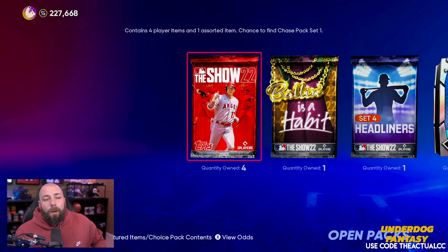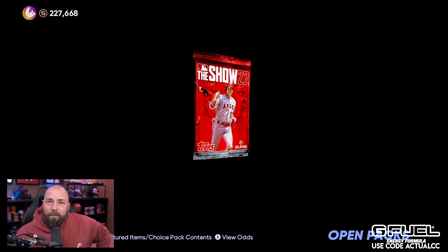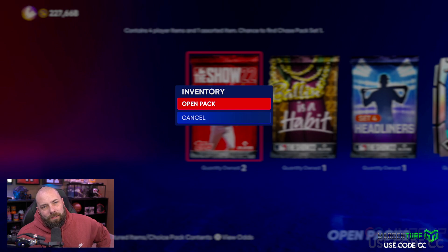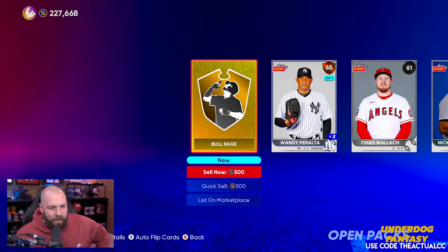Don't just have a bunch of stubs sitting in your binder for no reason. It's not worth it at all. Get your stubs - it's not that hard. Do I expect to pull anything in these? No. Still remember, show packs are one in 50 odds for diamonds, so pretty rare. This guy is 127 stubs on the sell now - we'll just quick sell that. These are free packs, we're not getting a ton of stubs out of it, but that's fine.